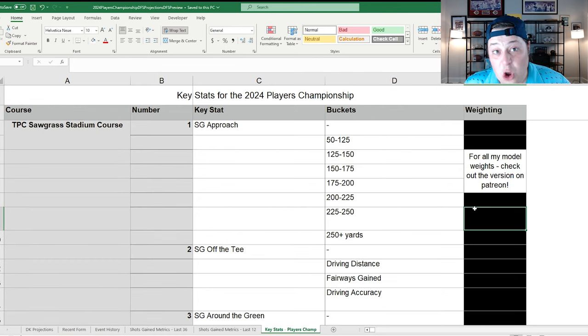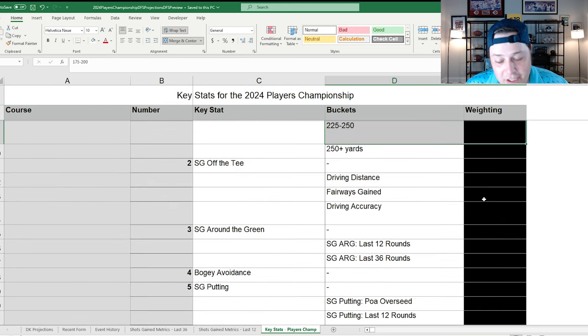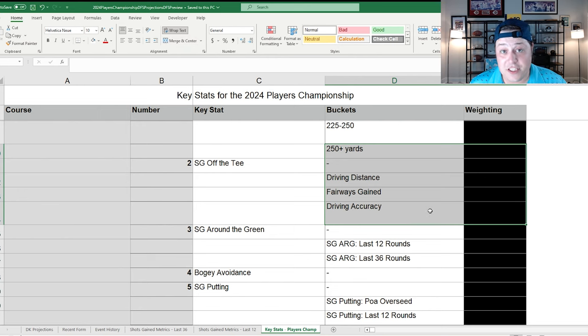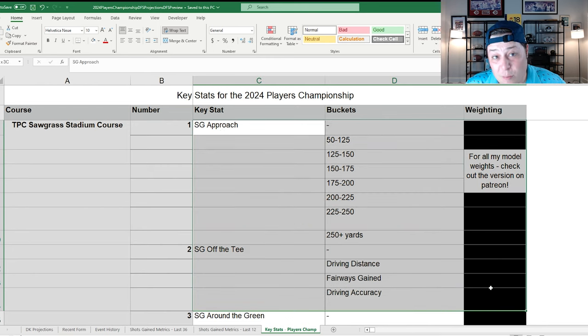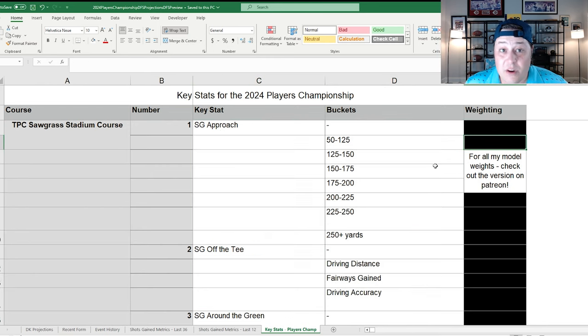Distance is still a great asset, but there's extra emphasis on accuracy in my modeling, which has translated to success over the last three to four years. That said, guys like Cam Smith and Rory McIlroy, who aren't known for driving accuracy, have won here. Approach play has to be there to win. In terms of shots gained categories, off-the-tee and approach together account for about half of my modeling percentage for a week like this.